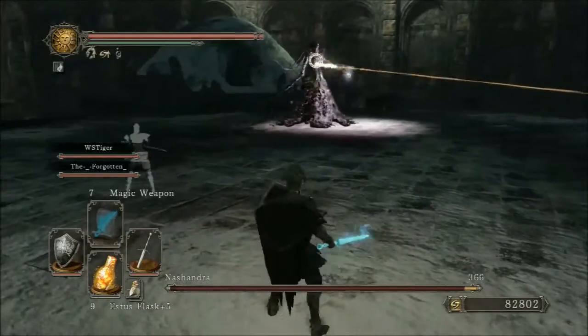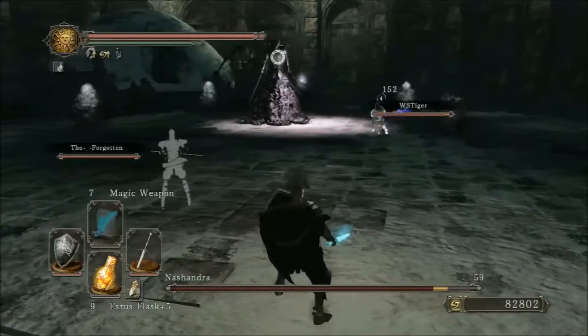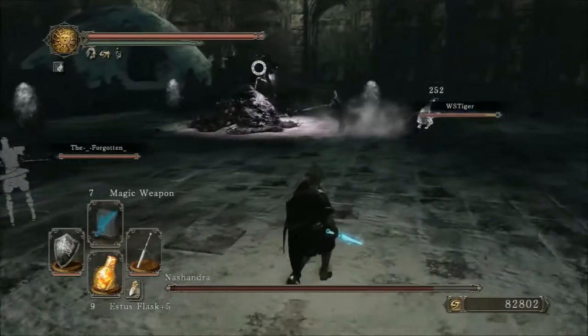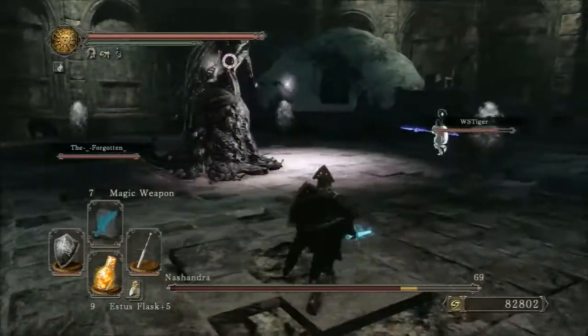She'll spawn these four blobs — as you can see, they will curse you when you go near them. You just want to take care of one so you have space to maneuver; you don't need to take care of all of them.